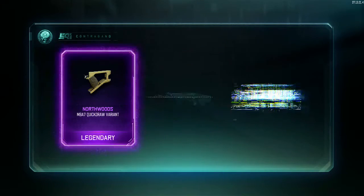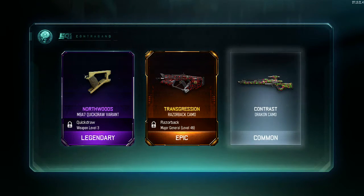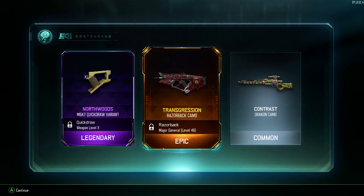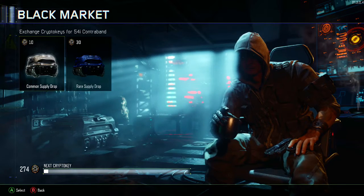Give us an epic or legendary — I'll take it. Oh man, do we even need to open rare supply drops in this episode? Crate number four — we got the Northwood's M8A7 Quick Draw variant. I haven't used the M8A7 yet; I've been working with the Pharaoh and the VMP. We also got the Transgression Razorback camo — the Razorback is sick to use, and I think this is one of the most epic camos in the game.